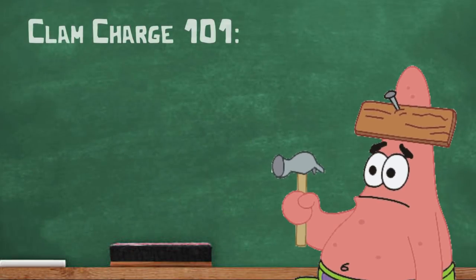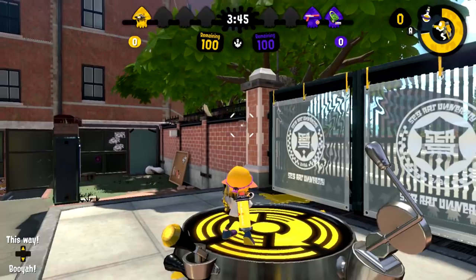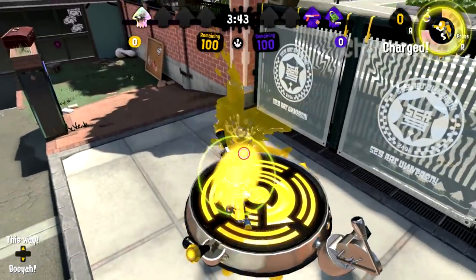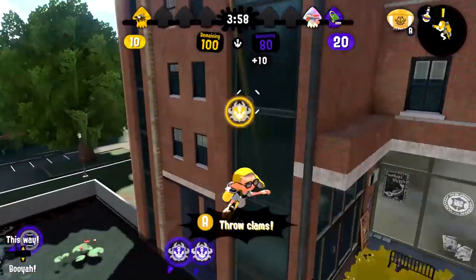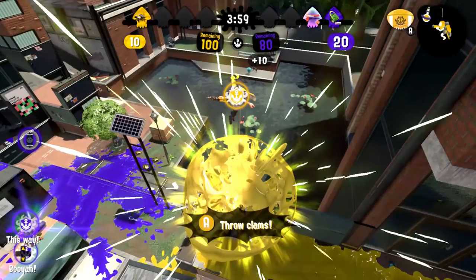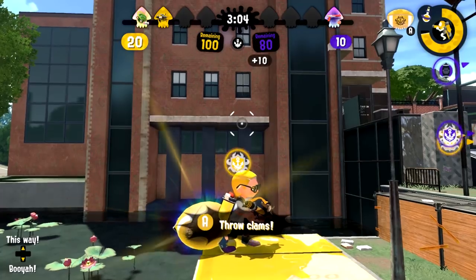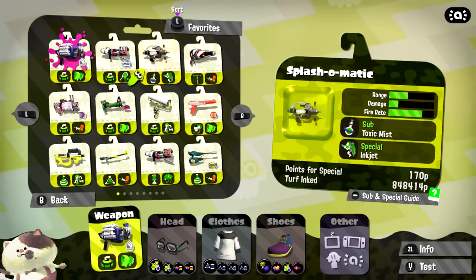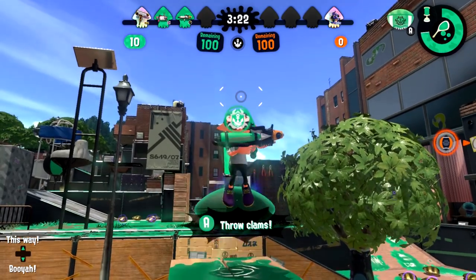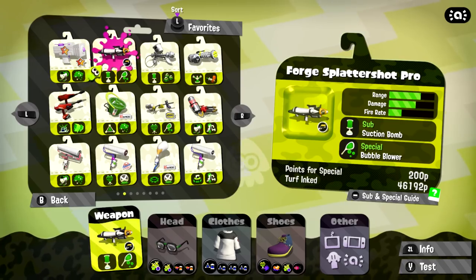Let's start with the basics — how fast does the power clam charge your special? To answer this question, I measured the time it took to fully charge an inkjet and a bubble blower. Both measurements started from the frame in which the charge began and ended with the frame in which the special was ready to use. It took 56 seconds to fully charge an inkjet, which needed 170p to charge, and it took a minute and 6 seconds to fully charge a bubble blower, which needed 200p to charge.